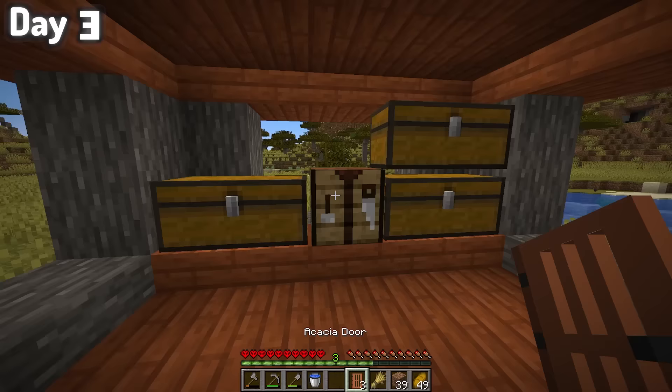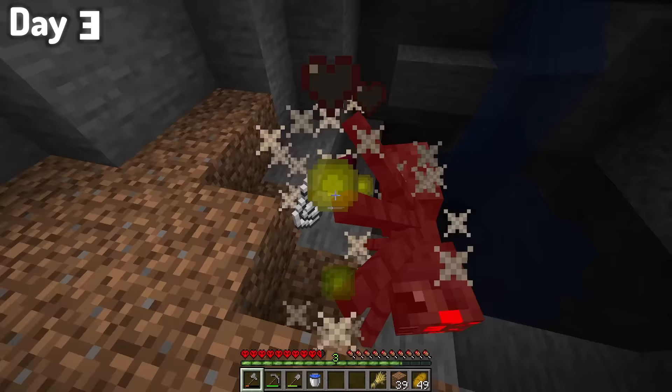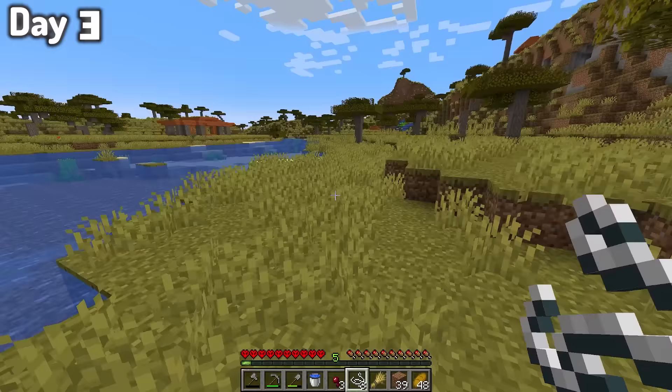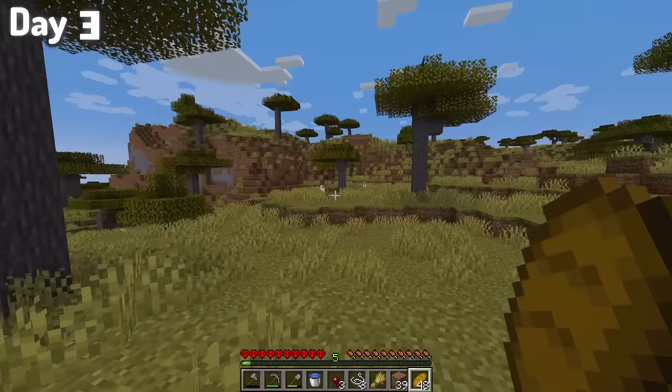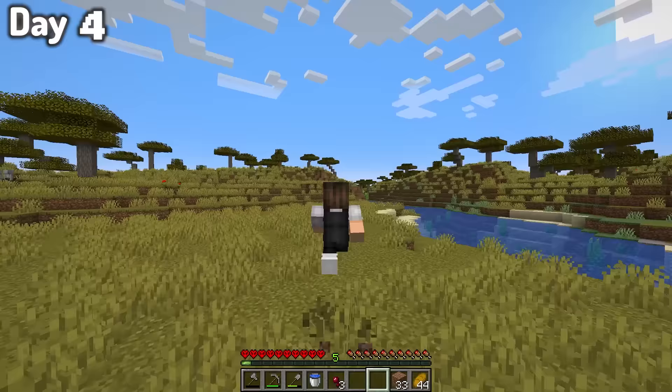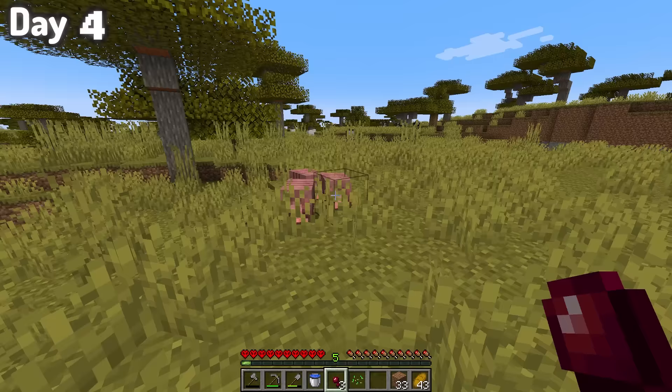My next plan of business was to find a cave — one, to find coal and iron, and two, to get spider eyes so I could tame armadillos. Okay, you can't actually tame them. But once I killed a few spiders, I headed right back into the thick of the savannah to find some of these guys. Armadillos are supposed to be pretty rare, but after going over to where I originally found them on day one, there they were. And with the spider eyes in hand, we could start making our way back to my base.